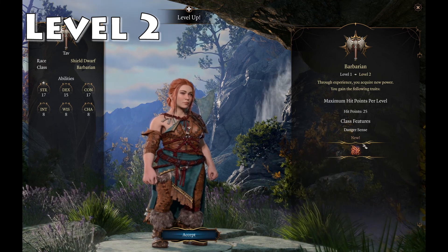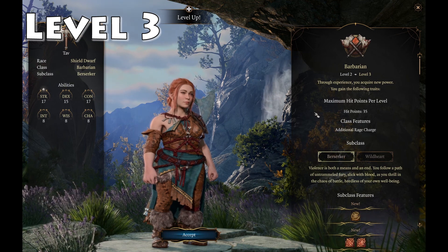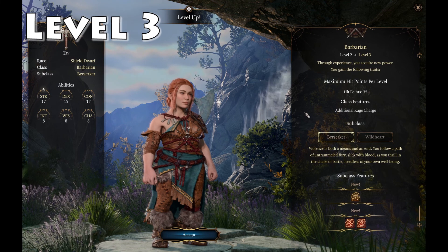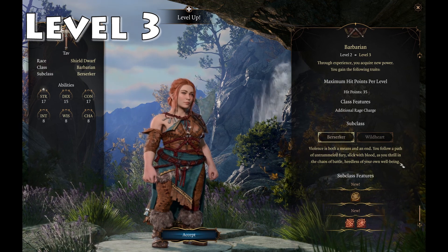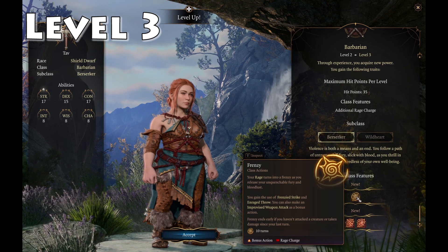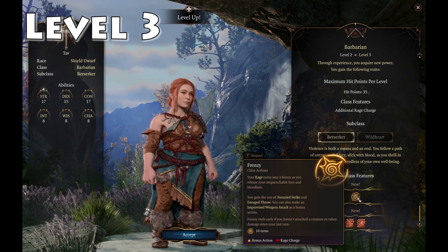At level 3, here's the first real choice to be made for the class — we get to pick a subclass. There are a couple of choices, both pretty fun. We're going to go down one particular route: Berserker. As it sounds, we're going to be dealing maximum damage here. You get Frenzy, which turns your rage into a frenzy.